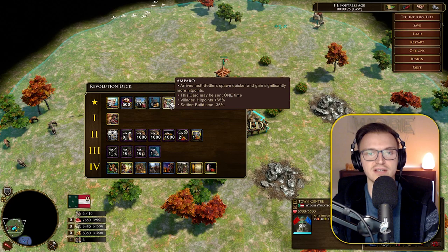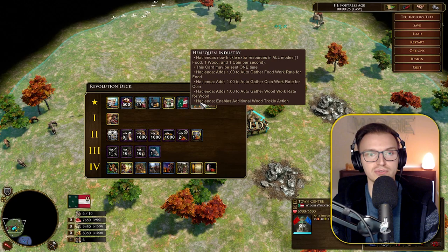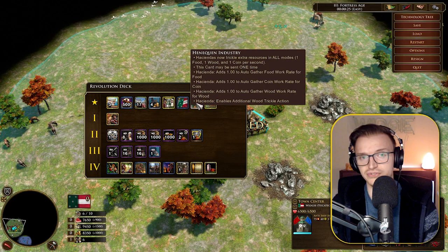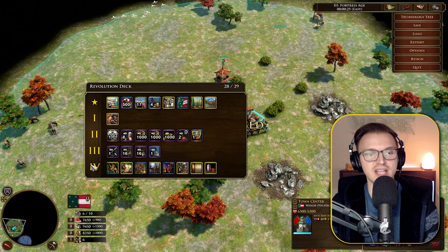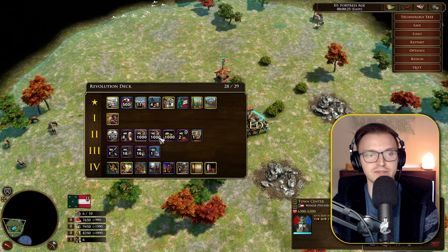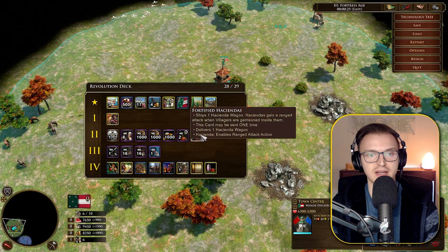Starting from the revolutionary cards: Empero — settlers spawn quicker and gain significantly more hit points. Inspiring Flags now also improve settler gathering rates by 20% and can be placed anywhere on the map. Hennaquin Industry — haciendas now trickle extra resources in all game modes. Solace Shredders toggles loud workers to gather wood. The deck is definitely more economic, with a factory, unlimited resources, and eight village cards. The Insurgents are like an upgraded version of the pike/peasant unit.